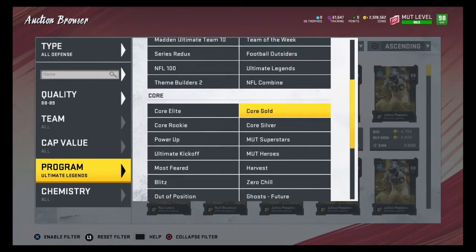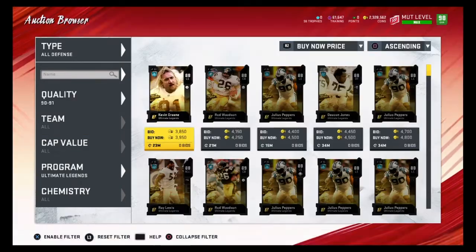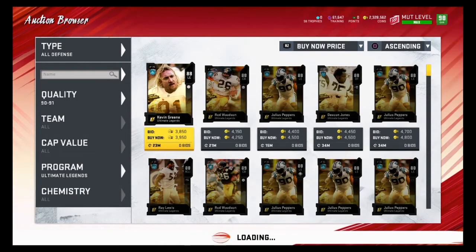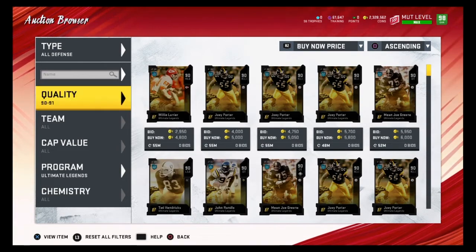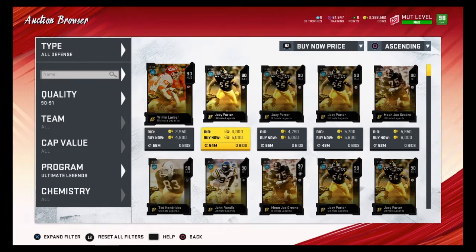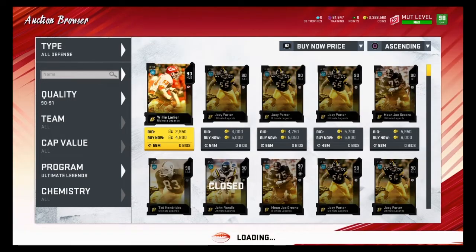Those are the best filters for 88 to 89 overalls. Now let's go to 90 to 91 overalls. 90 overalls quicksell for about 5000 training, so you want to find 90 overalls for about 5000 coins or less. Any of these would be good snipes. Then go to all defense once you're done with all offense.